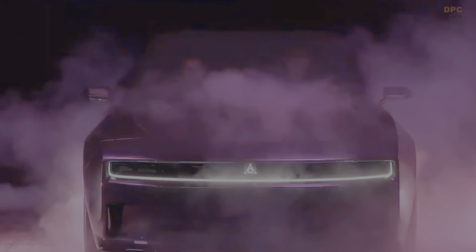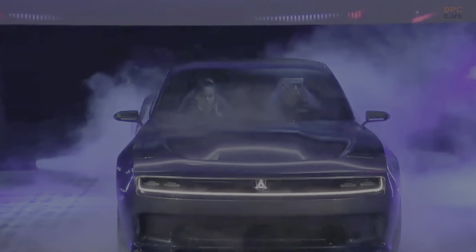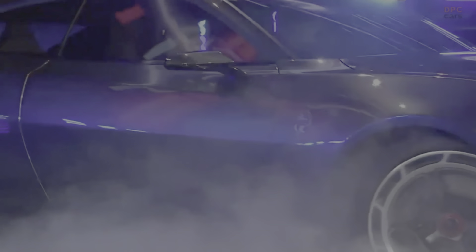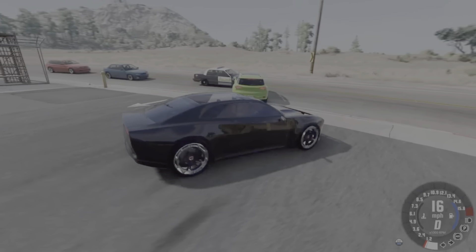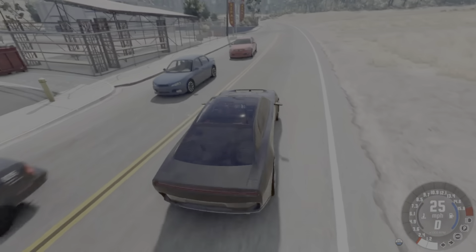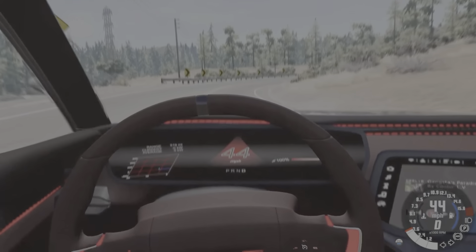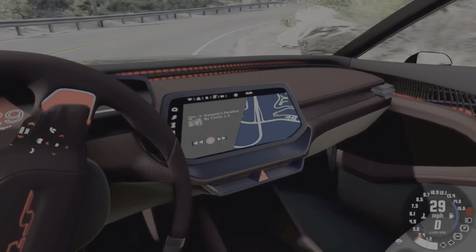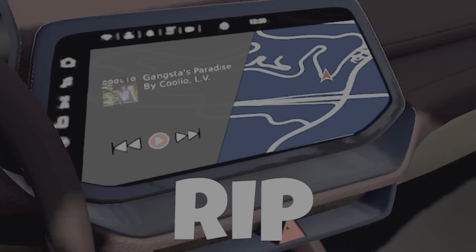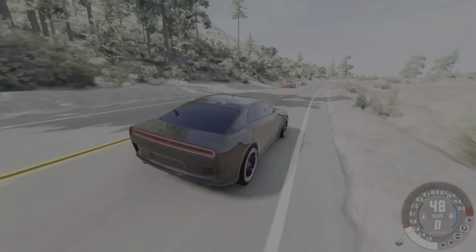This Dodge Charger Daytona SRT is a concept developed on the 17th of August 2022, during the 3rd day of the Dodge Speed Week event in Pontiac, Michigan. It features a new powertrain called the Banshee — interesting, like the Bravado — which, according to Dodge, represents the new pinnacle of performance in the muscle car fraternity, eclipsing the AMI, L4, and RedEye engines.